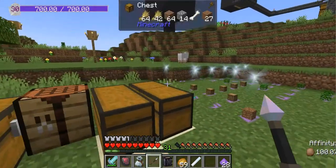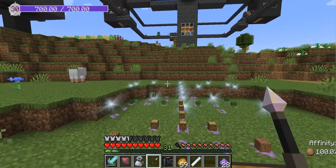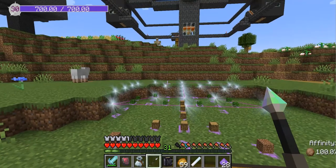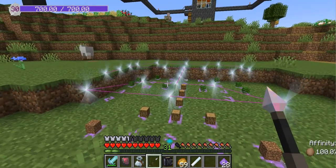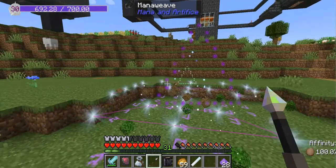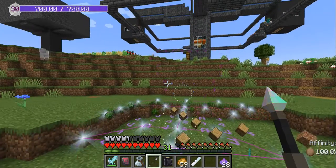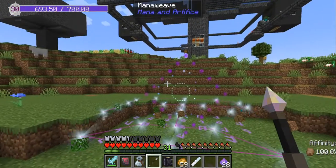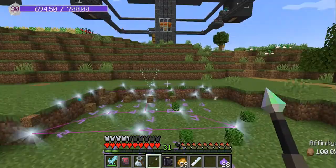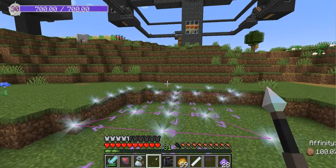We put in our Mana Weaver's wand. It will take a while, but it will allow us to summon a little fairy, and that fairy will allow us to join the Fey Quartz, which among other things will give us access to new items and abilities exclusive to that faction. Now that it's done...